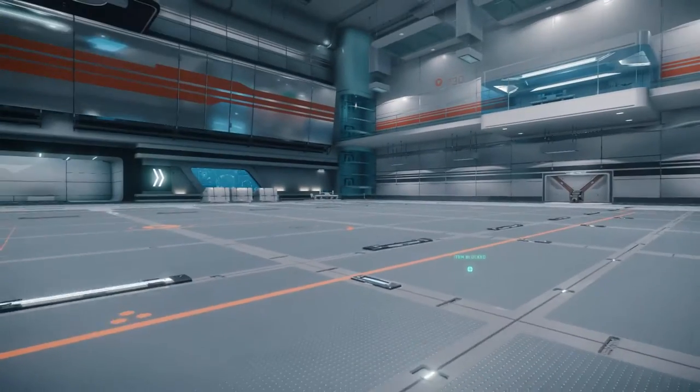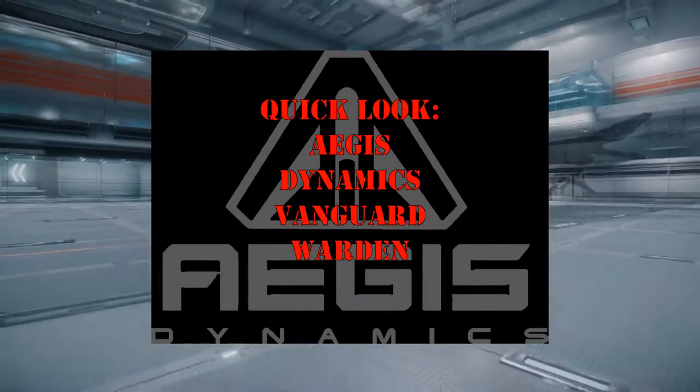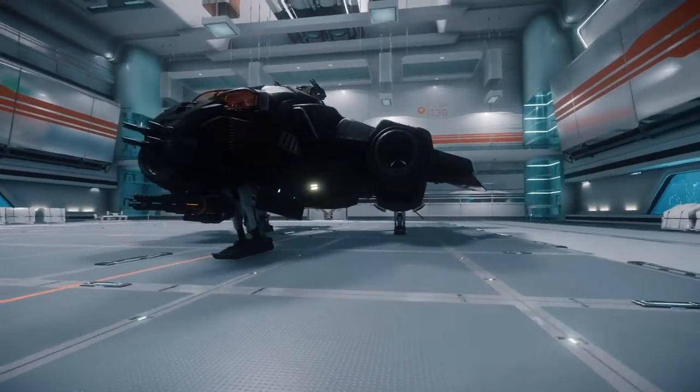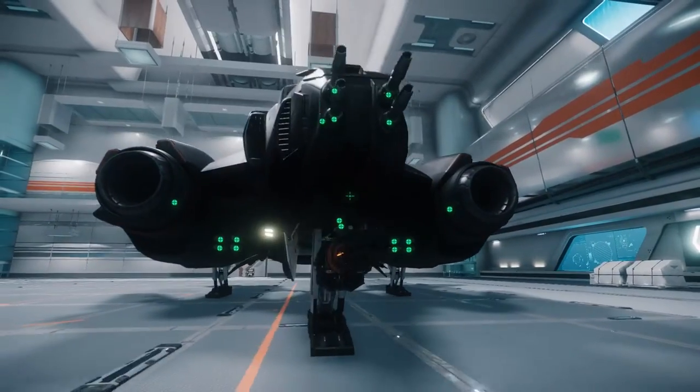Greetings citizens and thanks for joining me here today at Smash and Crash for this quick look at the Aegis Vanguard Warden. The Warden is the first flyable Vanguard variant. We're going to see more coming in the future, but this is the only one out there right now. And it is a monster.